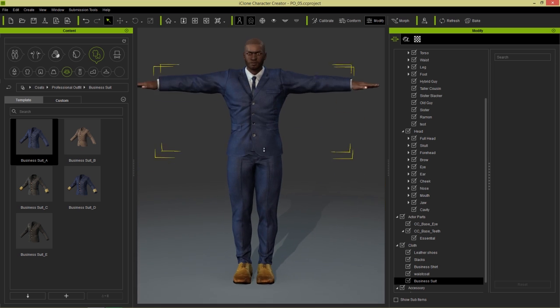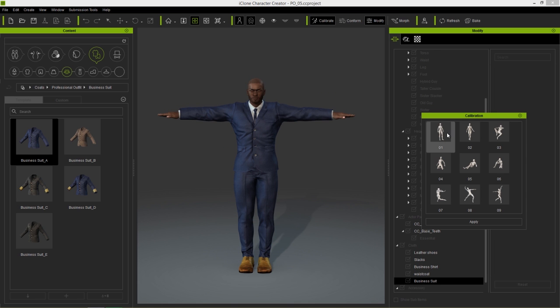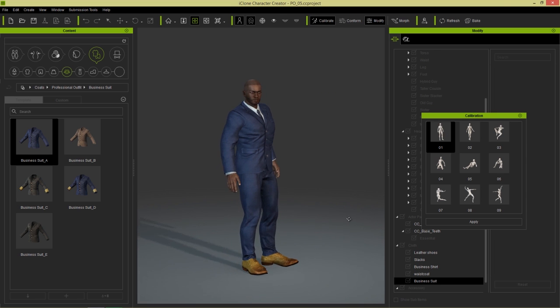And we can pose this guy — give him a nice pose. Go to Calibrate and just give him this 01 pose. Now he looks like he stepped straight out of a fashion magazine. Looking suave and handsome.